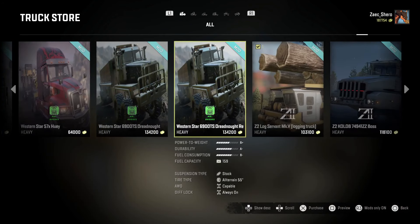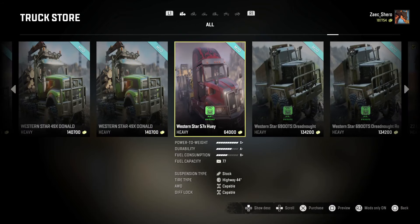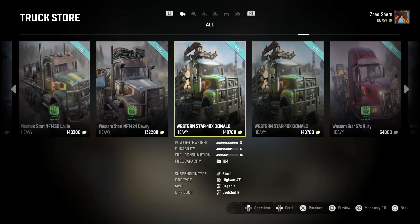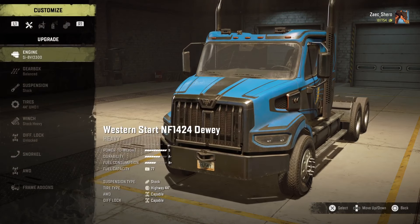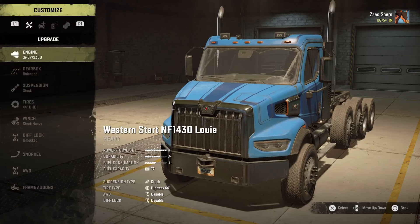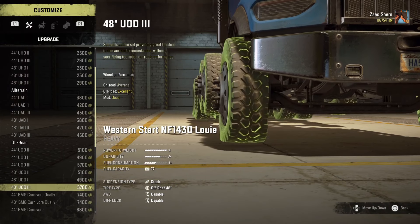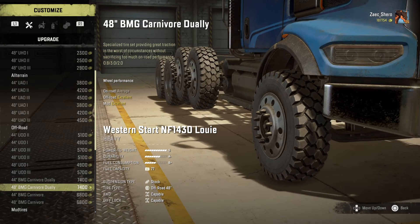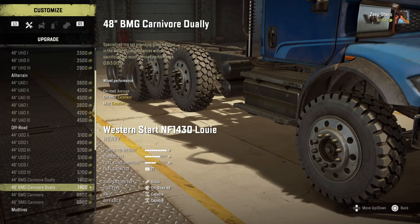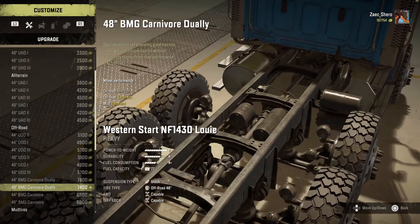We definitely could get that for one of these trucks. Hey it's Louie! So Huey's the highway truck, Donald is a 49X, and Dewey is the NF 1424 which doesn't have a center axle or dead axle. What kind of tires does Louie have? So far all generic stuff. BMG Carnivore Dually — those look pretty cool. Also the dead axle tires are changing, which tells me they're not dead axles — they have power.